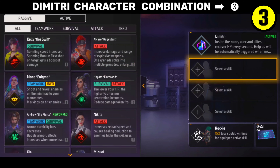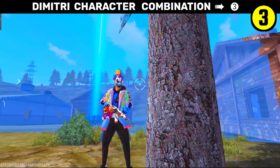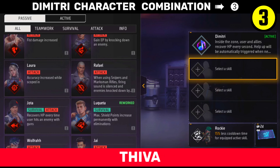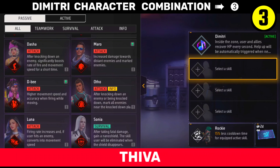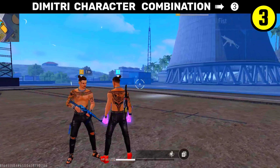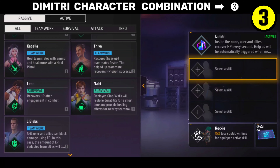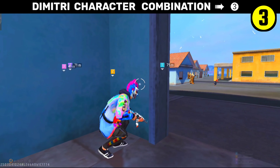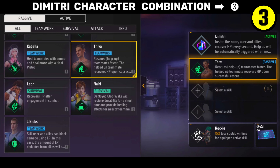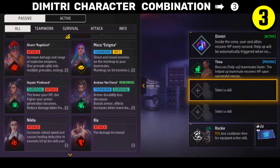So what do you do with Dimitri? You can also revive yourself. If you want to revive yourself, then you pair a free character — this character's name is Tiva. You equip Tiva character. I have Tiva character, and you also have to equip him. So you will revive and get HP. Take Tiva with Dimitri.